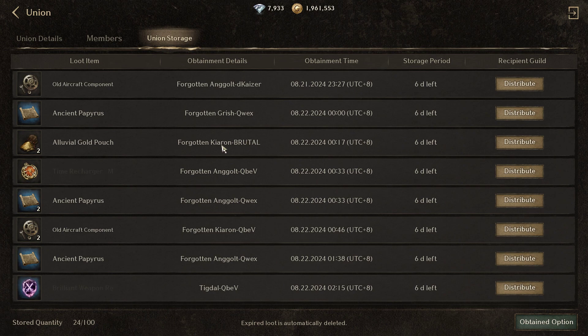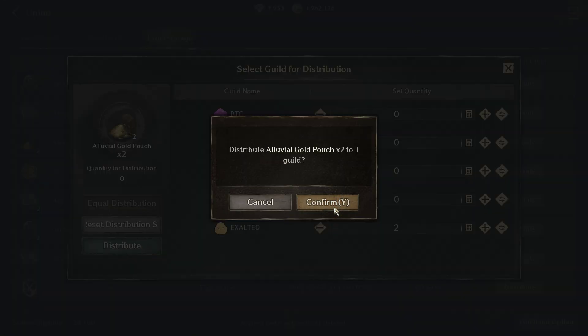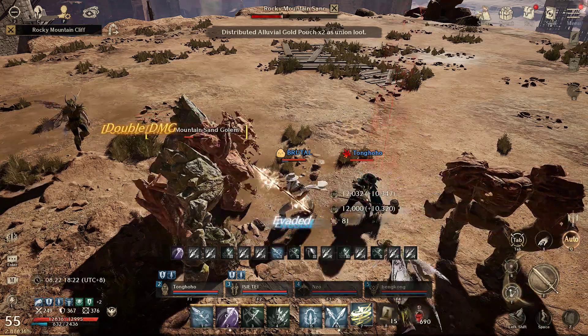I'll show you how the distribution goes. First, pag may union, pag may nakuha ka sa union, you can distribute it and you will be distributing it doon sa specific guild. A lot of people from our server know that I am inside the union dito. When it comes to distributing, pag-click mo ng distribute — kunari ito, ito guild ko — I distributed it to Exalted, I put 2. Pag-distribute ko yan doon, it will go to the guild storage.